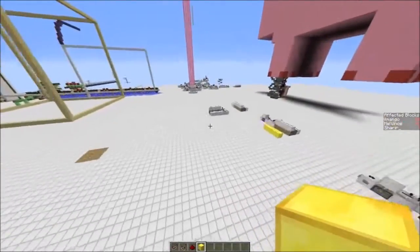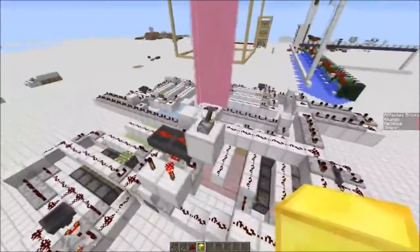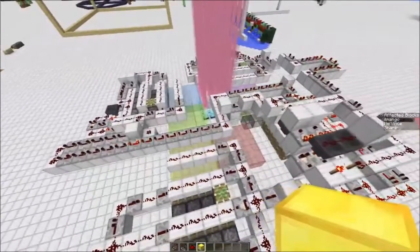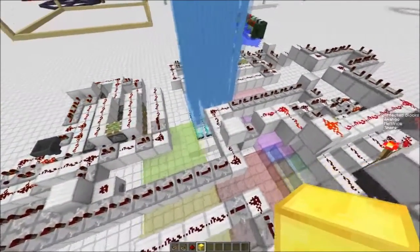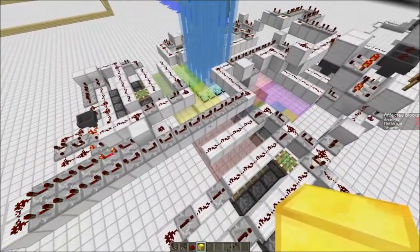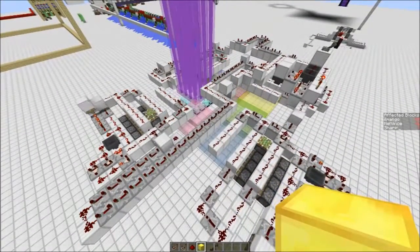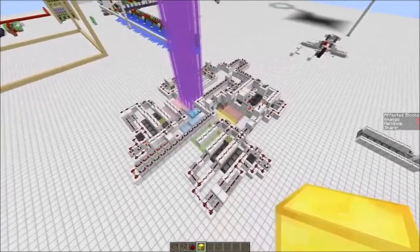Okay, now let's see what I came up with as a use for this. It is a 16-fold beacon color changer. It is basically four quadruple piston extender arrays to change the colors of the beacon. Maybe you find a better use for a quadruple piston extender array — let me know in the comment section. Goodbye.